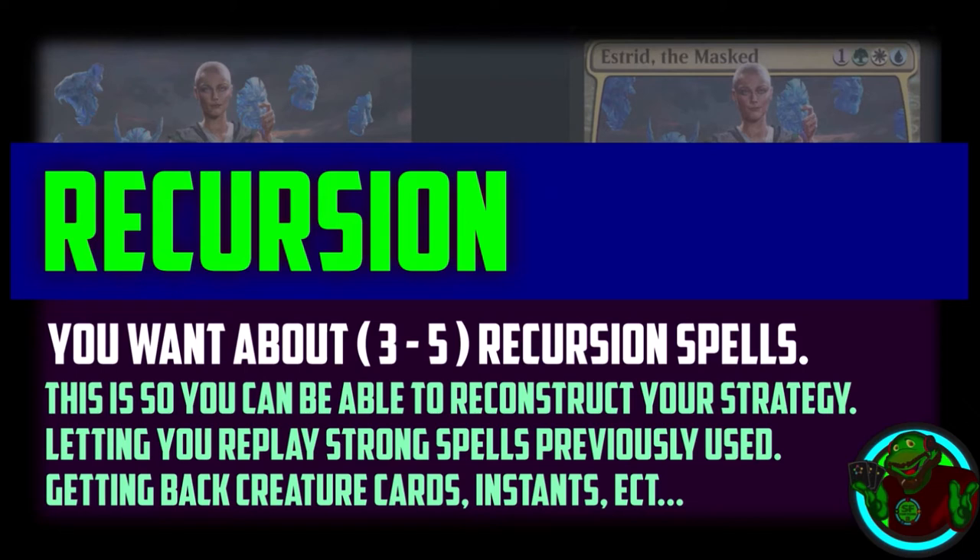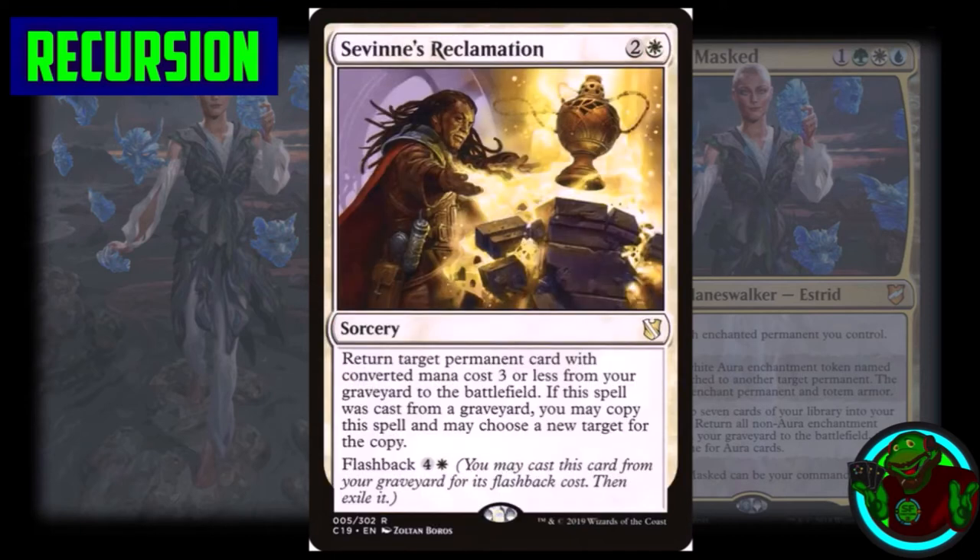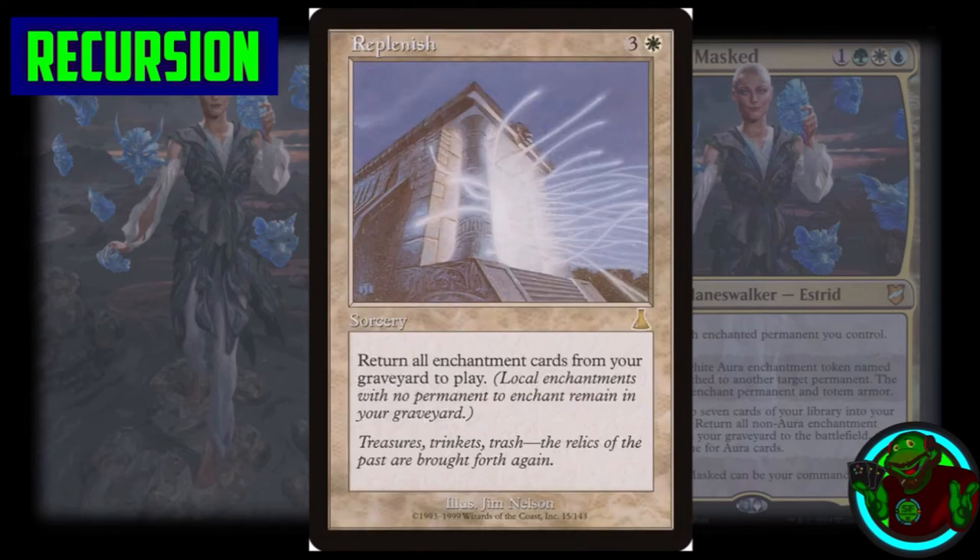Now onto the recursion part of the deck. Any deck would want three to five recursion spells so you can reconstruct your strategy, get back cards you can reuse to ramp or draw, or get a creature back. We have Creeping Renaissance, which lets you choose a permanent type and return all cards of that type from your graveyard to your hand — with flashback making it strong. We have Savine's Reclamation, which returns a permanent with converted mana cost three or less from the graveyard to the battlefield and also has flashback. We have Replenish, which resets the board by returning all our enchantments from the graveyard when everything gets wiped.